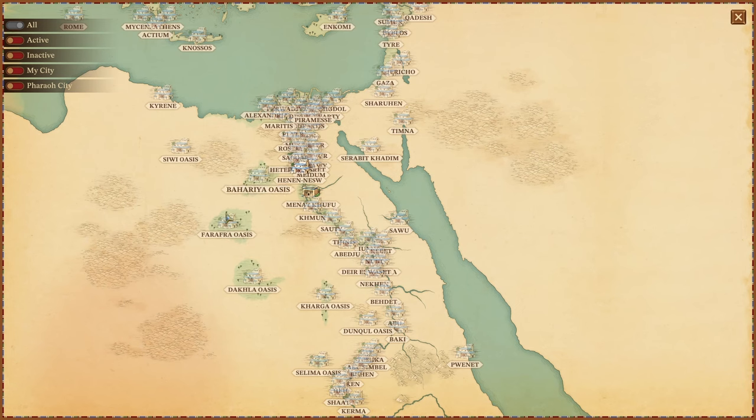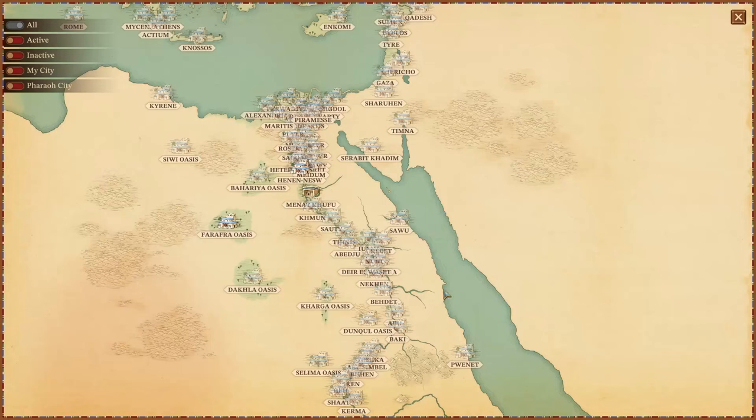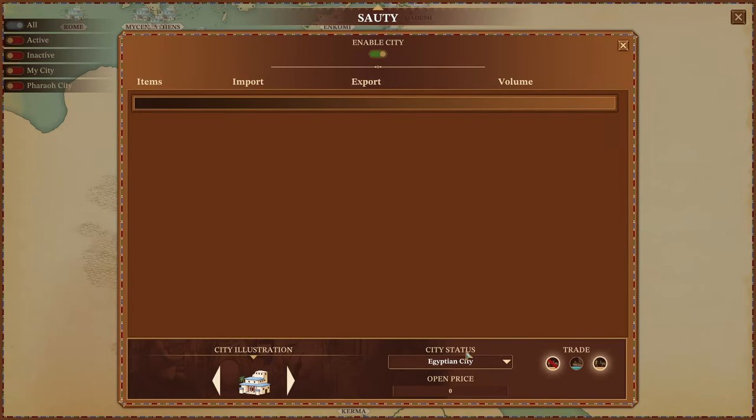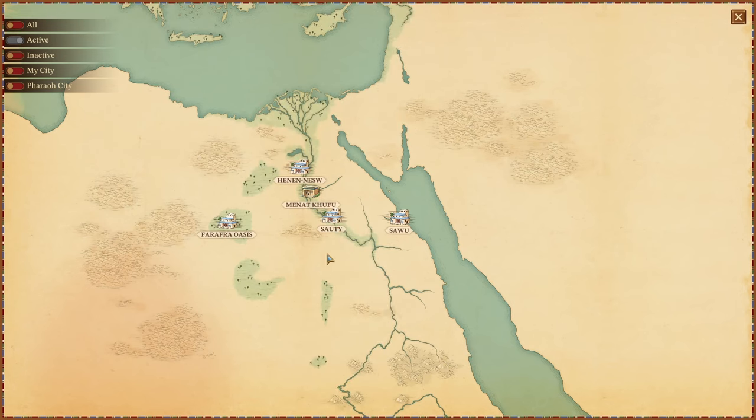Now we need to select some cities to trade with. We'll do the Farafor Oasis — enable that, it's an Egyptian city, we'll say land trade route. Let's pick one more — Salty over here, enable it, Egyptian city with a water trade route. And we'll do Sawu — just a foreign city and we're not going to be able to trade with them. You can click Active to see your cities on the map — this is what your map will look like to your players.